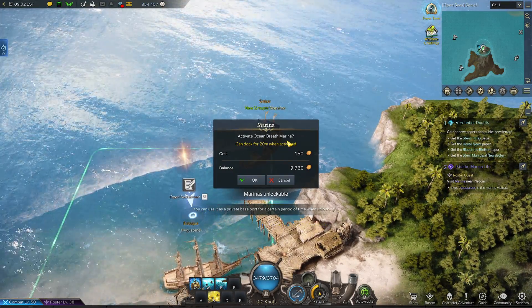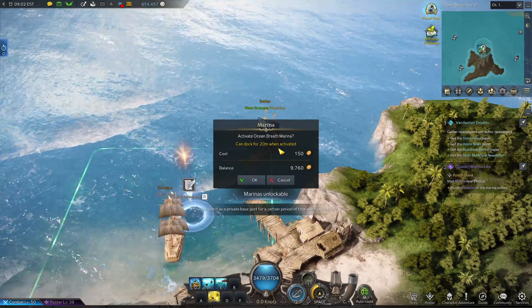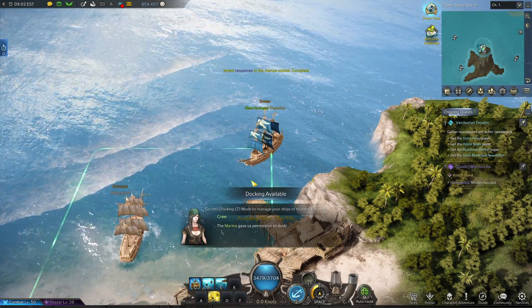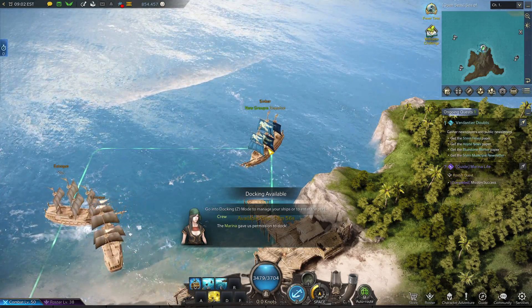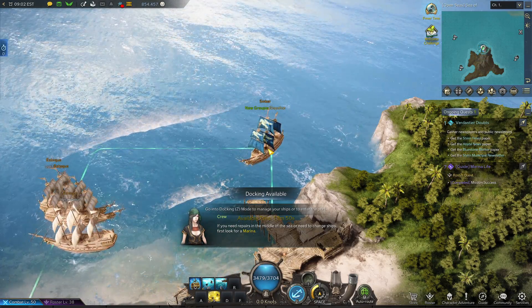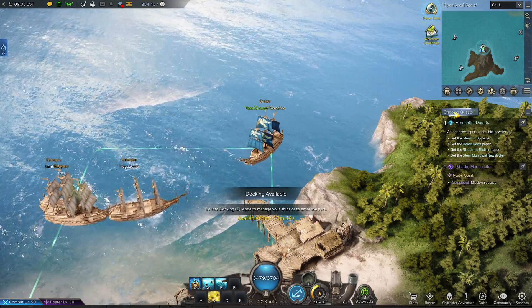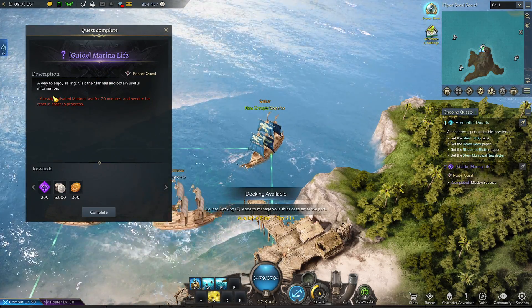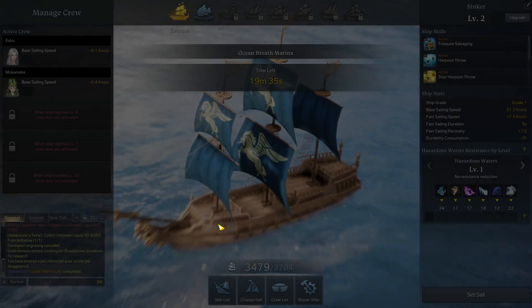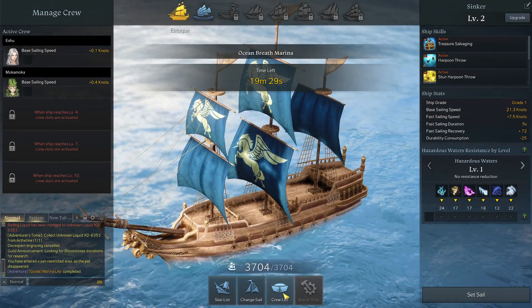Activate Ocean Breath Marina - you can dock for 20 minutes when activated. Let's check the best resources in the marina. The marina gave us permission to dock. If you need repairs in the middle of the sea or need to change ships, first look for a marina. Ongoing quest Guide Marina Life - let's go ahead and complete that. Let's dock - so we can repair a ship, and all we can do is set sail.